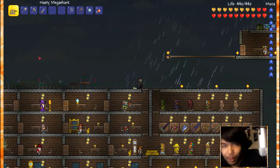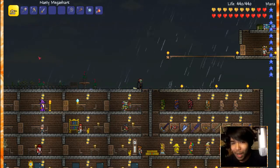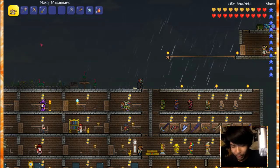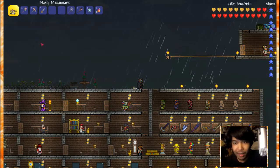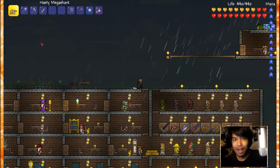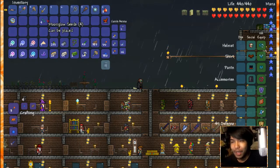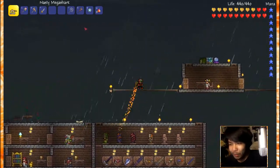Hey guys, welcome back to another episode. My name is Maul. We are back with more Terraria. Last episode we went to the jungle and got destroyed by Plantera, but good news is I picked up some moonglow seeds, so we're able to actually make our little area now. Let's go plant that thing right away.